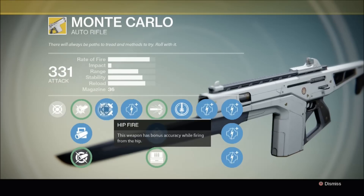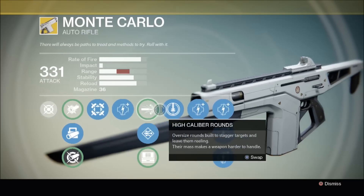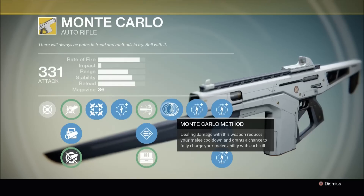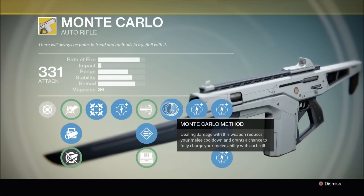Let's have a look at this thing's perks. First up we have Hipfire — this weapon has bonus accuracy while firing from the hip. And this weapon's unique perk, the Monte Carlo Method: dealing damage with this weapon reduces your melee cooldown and grants a chance to fully charge your melee ability with each kill. As long as you're shooting and killing enemies with this weapon, you pretty much always have a fully charged melee ability.